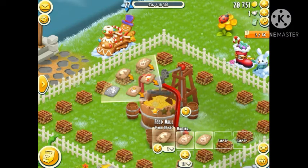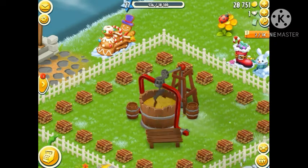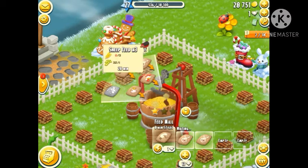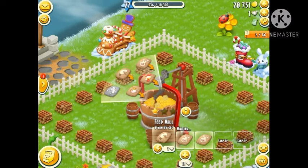You have two feed mills in your farm — one unlocks at around level 14 or so, and the other at a very low level which is level 3. In my second feed mill I have almost six slots — I'll show you that later.